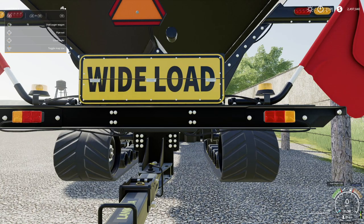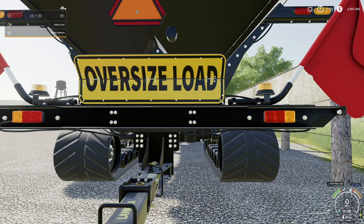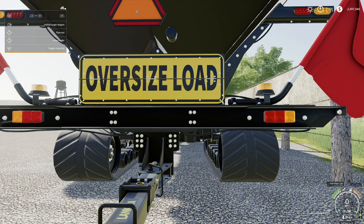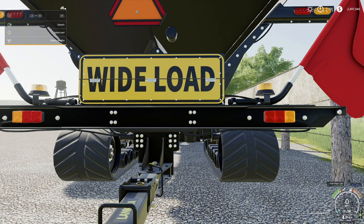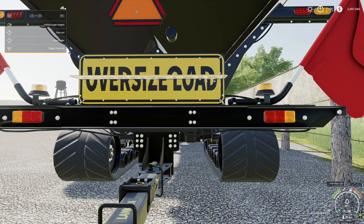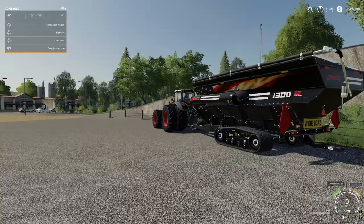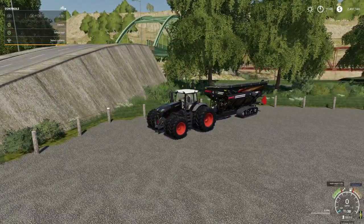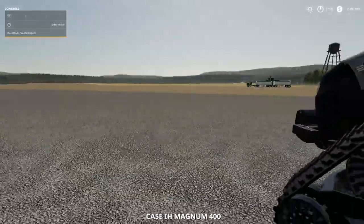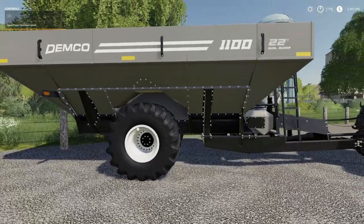Check this out — you can change the load sign on the fly. You've got a Wide Load option and an Oversized Load option. How cool is that? Because of this release, we're probably going to see other mods implement things like this in the future, from Custom Modding and others. Here we've also got a Case IH Magnum 400 pulling the smaller 1100 with no customization applied whatsoever.